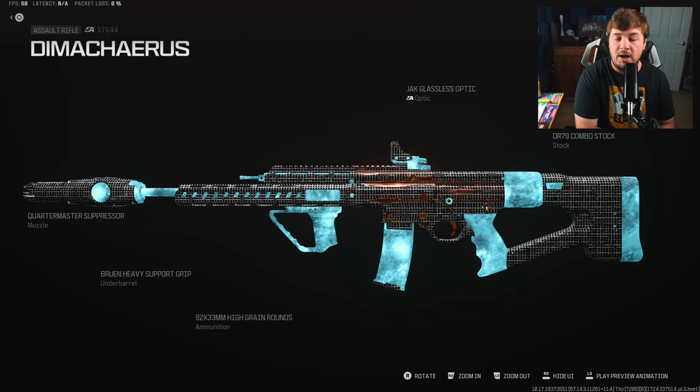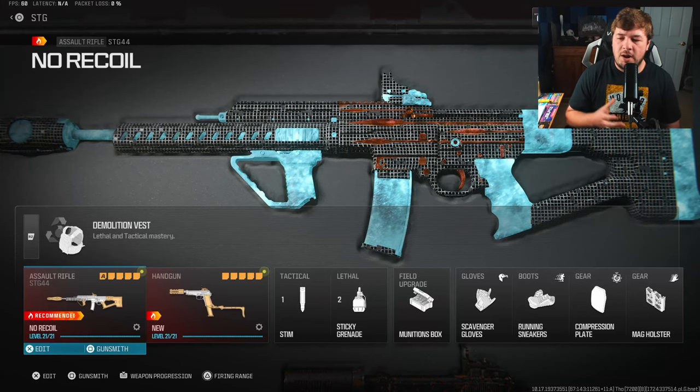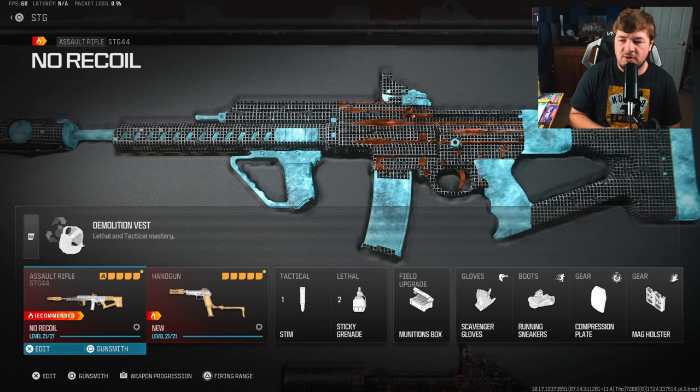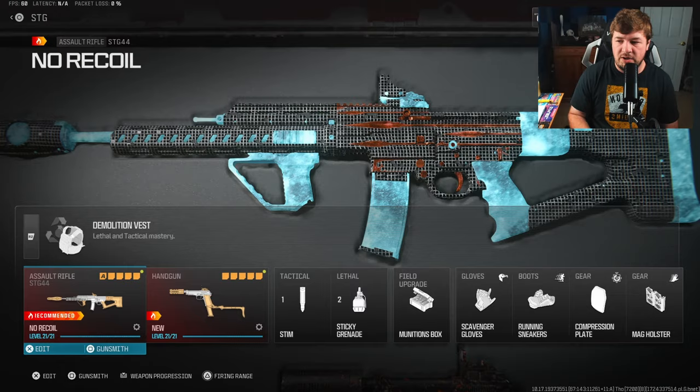Here are all the attachments on screen if you needed to pause to copy them down. As you saw in the fire range and what you're about to see in the gameplay, this thing basically doesn't move and it's extremely easy to hit your shots — that's the whole premise of the build. In the gameplay you'll really visualize it; you get to see me shoot across the map and kill extremely quickly. Here's the rest of the loadout on screen if you wanted to copy that down as well. Make sure you're hitting the like and subscribe button.